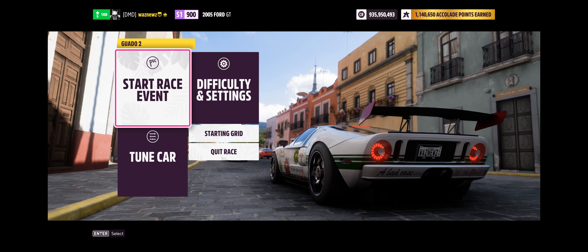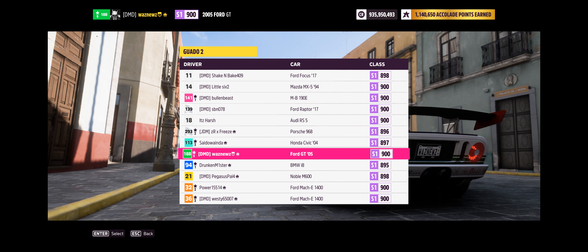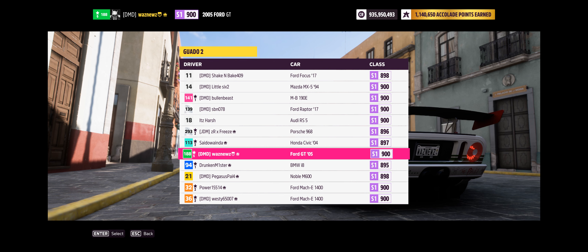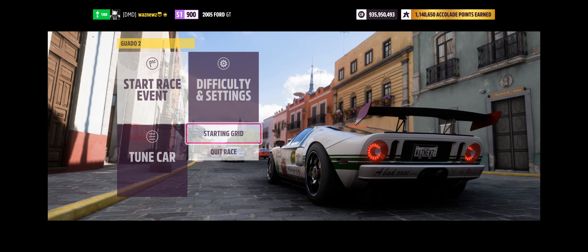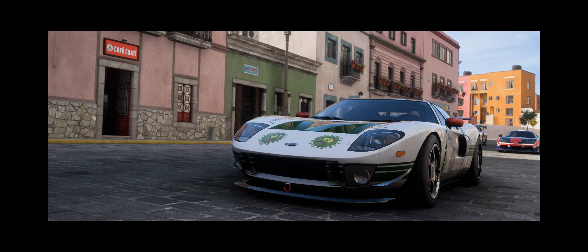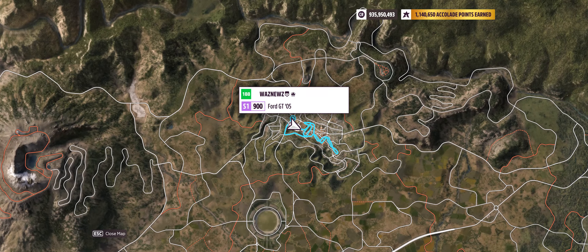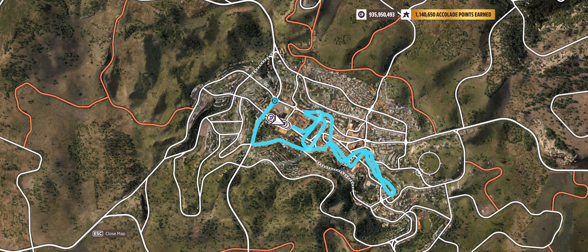Okay, let's see what we're up against. Yes — the 2017 Ford F-150 Raptor, known for its epic road racing qualities, especially on cobbles and tight city streets. No problem. Let me pull up the map here, without the AI driving away.